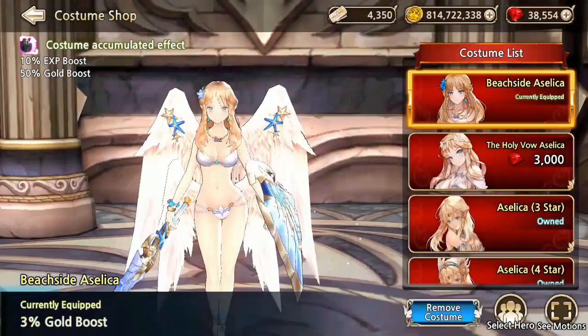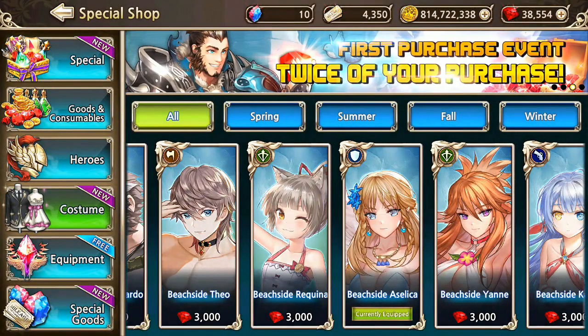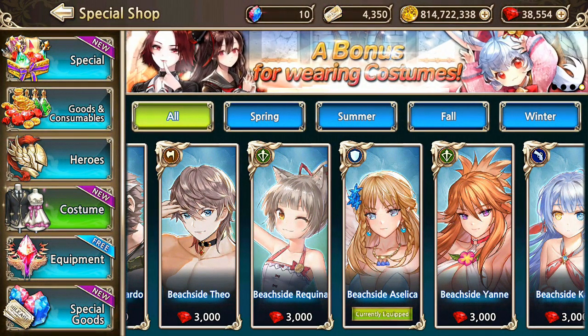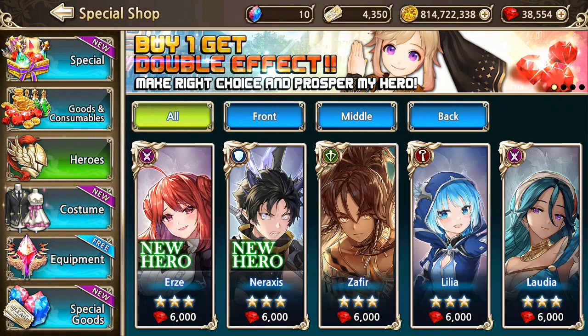Veronica — great, so Veronica is already out now. Next one, I think this one is the beachside Celica. Let's buy this one. That's great! Veronica, Ophelia — oh, I think I need to buy heroes too.